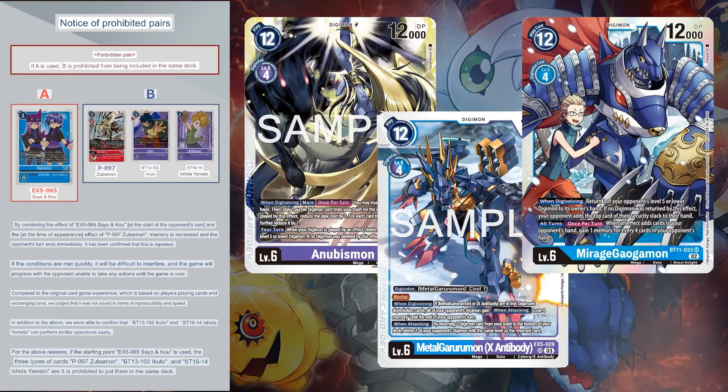For combos, this deck is Rookie Rush, so in essence, I don't really need to talk about that part. This deck runs 5 level 2s, 42 level 3s, 5 option cards, and 3 Tamers.